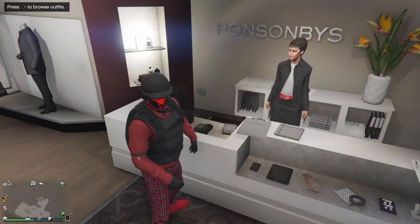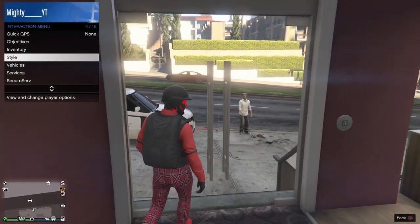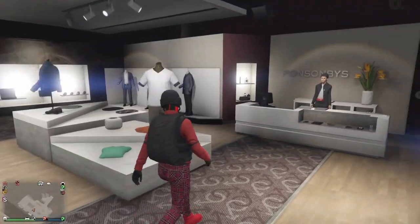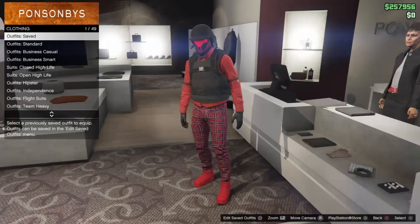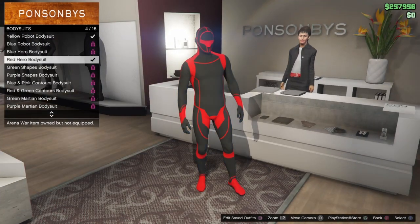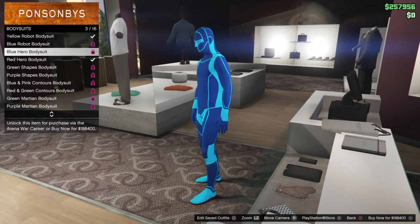Then obviously go and put on the parachute — the black parachute. After that, go over and save it. You can save it whatever you want to call it. Also, quickly before I forget, you're going to go and purchase a bodysuit. It will cost a bit of money, but it's probably worth it. You want to buy a red hero bodysuit — it's about 200k. It's probably worth it though, it's a really good outfit.